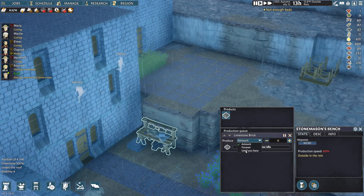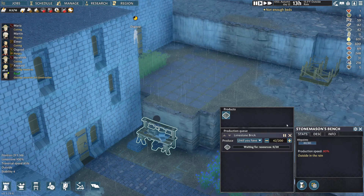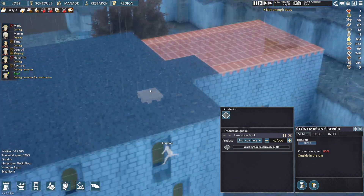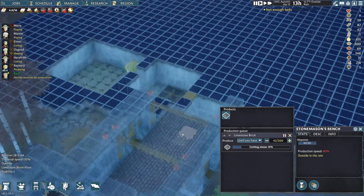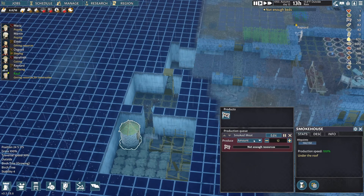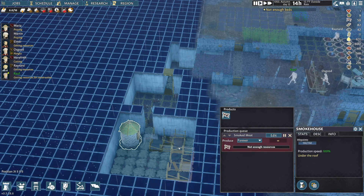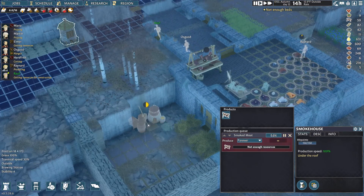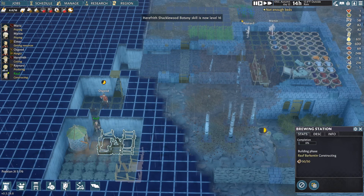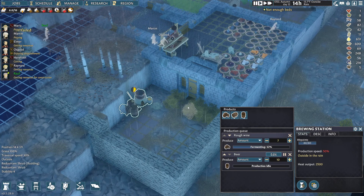Let's do something similar here until we have, let's say, 200 wood. I don't know if that's a good amount or not, but that's what we're going to go for. We have 42 out of 200 right now. We should do the same thing with our smoker, which I believe is complete in here. I've got the smoker inside, and I've got a ton of limestone just sitting around because we don't have a storage spot for it. Let's just make this forever because I always want the smoker going - as long as there's meat to be had, they should be smoking it. We need the wood in order to build the brewing station inside, which looks like we have now, so once that's done we can change this to stop.